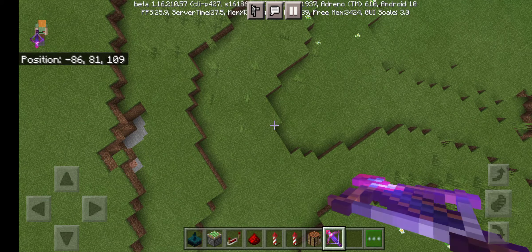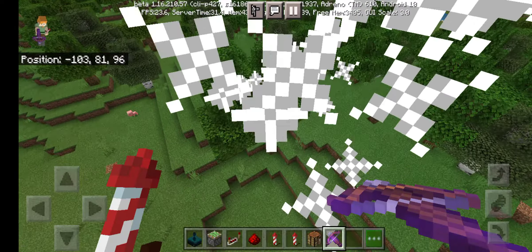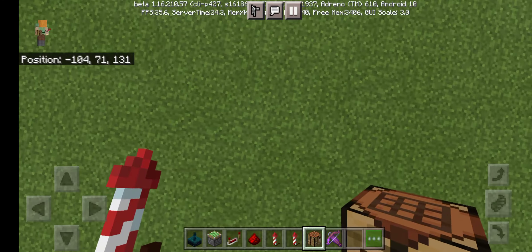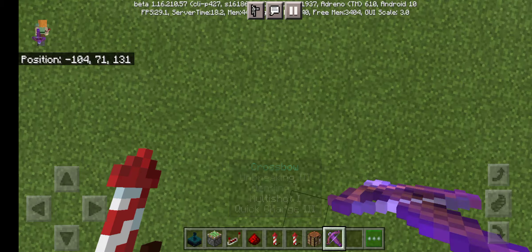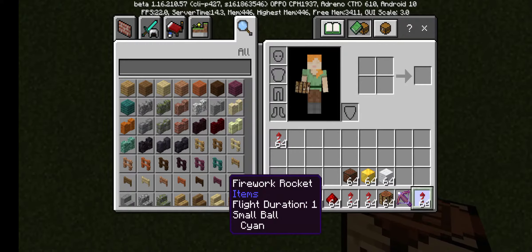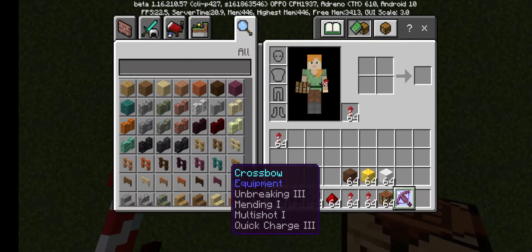Hello guys, today I'm going to show you how to make Technoblade's firework crossbow in Minecraft. The link will be in the description. First, make sure that you have the firework. You can also enchant your crossbow.